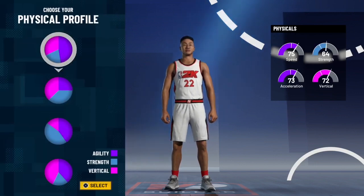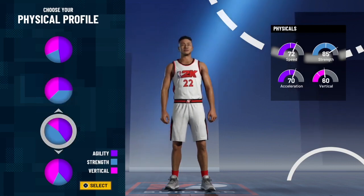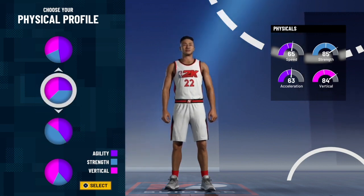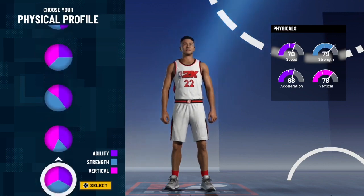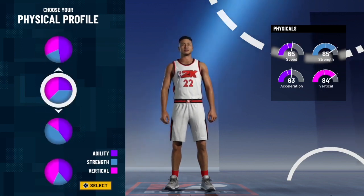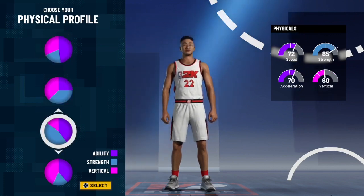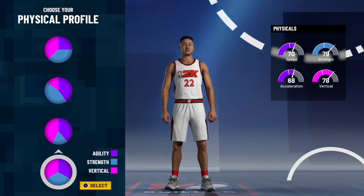For your physical profile, a lot of people choose the ones with the most strength and then lack of vertical, or the most strength and then lack of speed. But what people don't realize is that on this build, it doesn't need that much strength — it needs strength, but not as much as y'all think. Whenever you bring down the strength, you really won't be able to tell the difference on this build. I would either go with the balanced pie chart or pure speed. But if you want to be a really fast paint beast, it's up to you. Me personally, I feel like it would be best to go with the balanced pie chart.